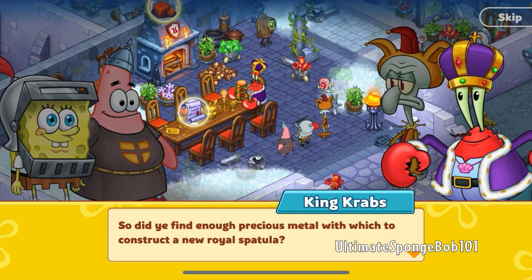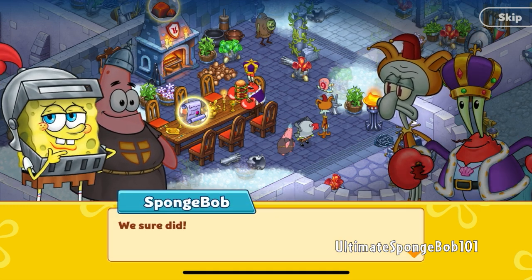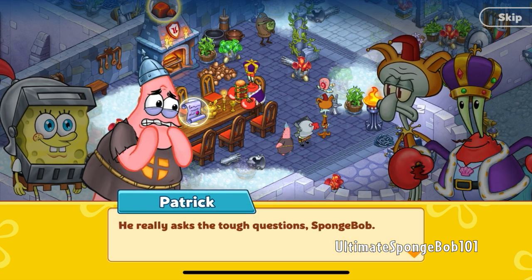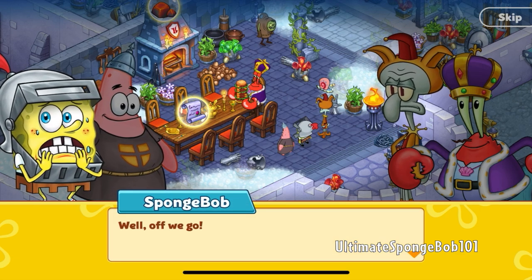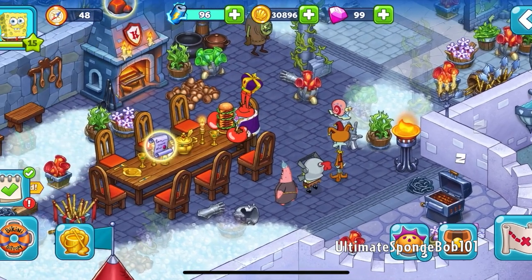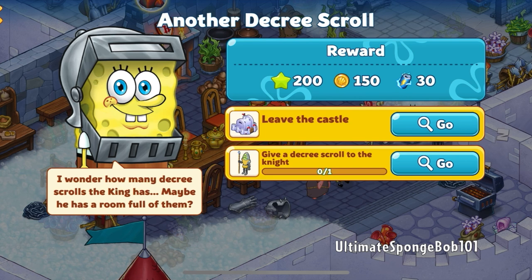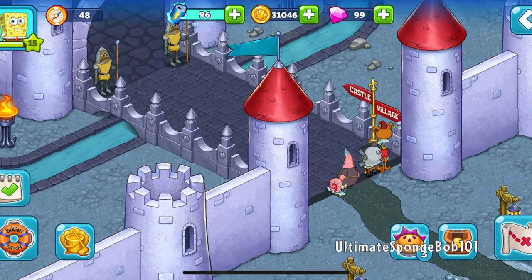Dialogue time! Did you find enough precious metal to construct a new royal spatula? We sure did! So why are you still here? Should you not hie your butts over to the blacksmith and get to smithing? You really asked the tough questions, SpongeBob. Off we go. We do have that little scroll — just look at Krabs there eating his Krabby Patty. Festive table quest complete. Another decree scroll — we need to leave the castle and give the knight the scroll.